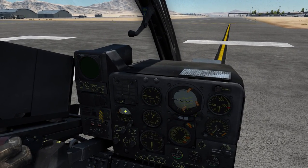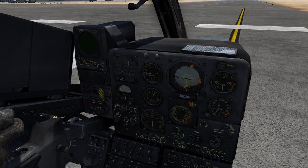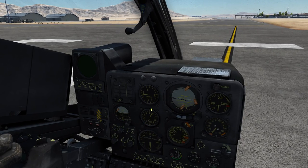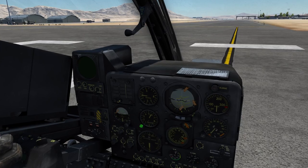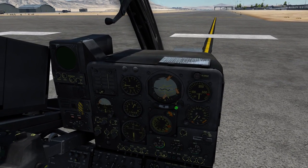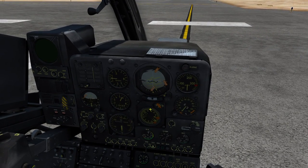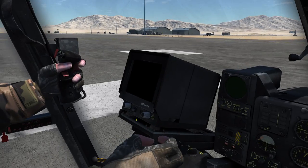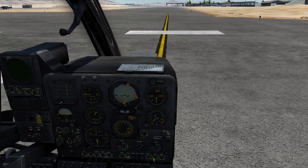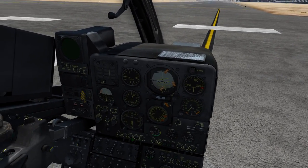Continuing to the right side, we have the master warning panel. Below that we have the standby or backup attitude indicator. Below that are some switches regarding the outside lights and cockpit lights. Then we have the vertical speed indicator, the altimeter where we can set our QNH or pressure setting, and the radio altimeter with minimum altitude warning like in the UH-1 or the Mi-8. Above that to the right is our primary attitude indicator, and below that our horizontal situation indicator, both accepting inputs from various systems including the visual armament system and navigation computer.